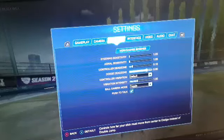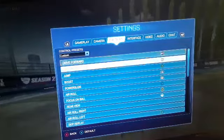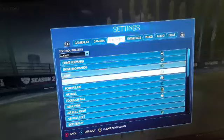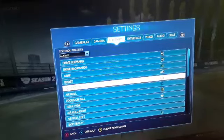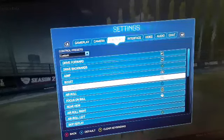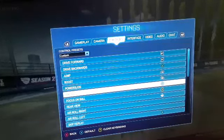For the dodge deadzone, I use 80. And for my settings, I prefer using LB for my boost because it's easier and you could get better, more grip on the controller. For the power slide, I prefer using RB because if you're used to the buttons on the other side, you should just use it. For the air roll, it's X, because you're gonna have to jump and air roll at the same time — pretty helpful.